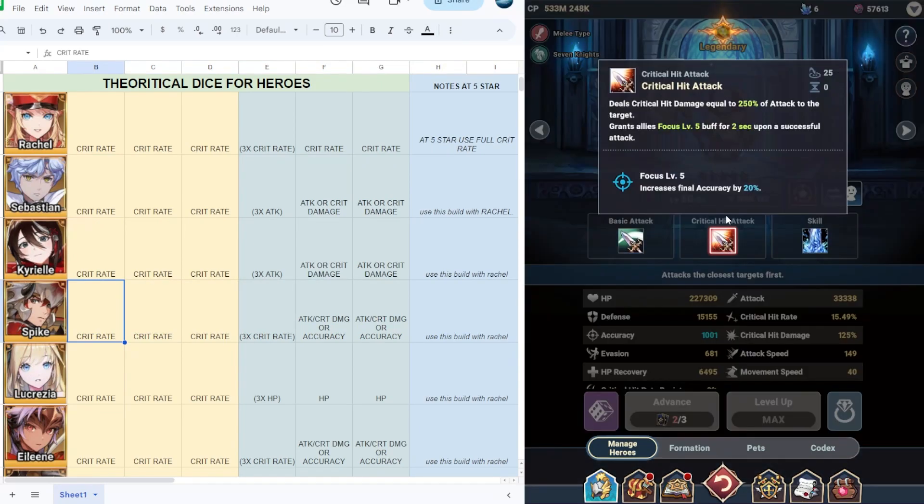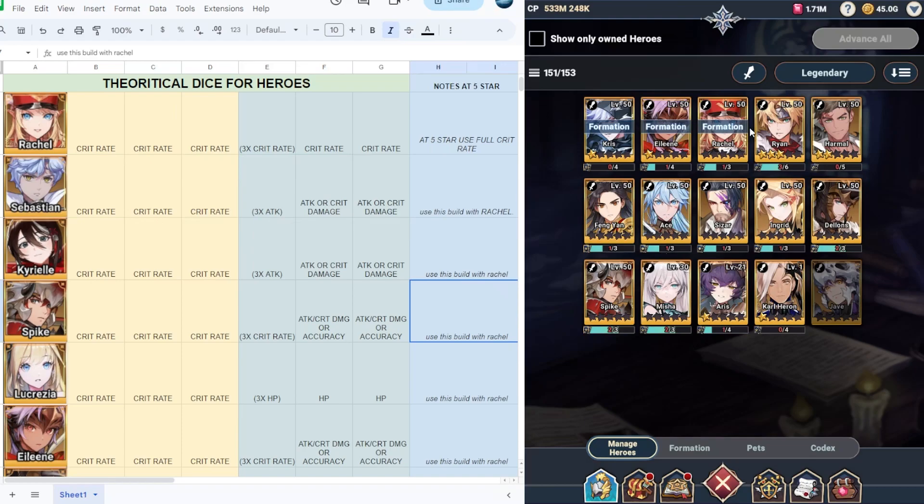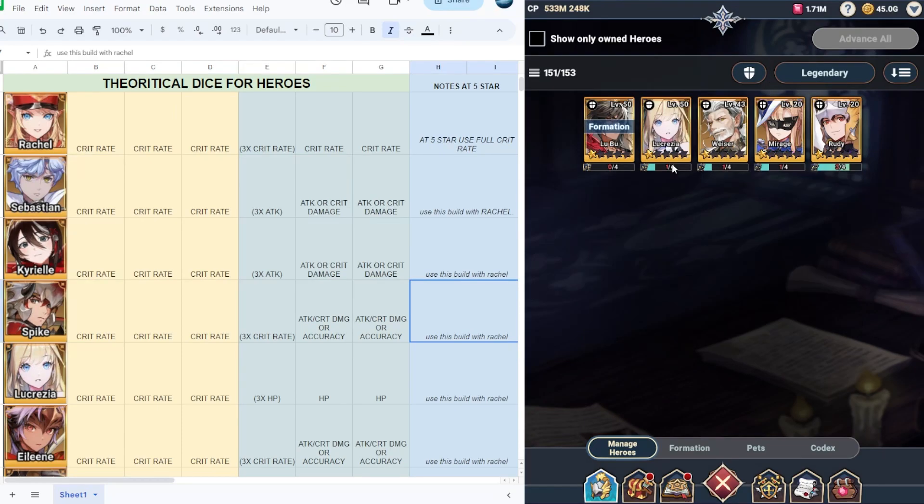Next is Spike. Spike provides accuracy plus 20% upon a successful crit hit attack, and also has a frostbite effect with a five-second duration. I would suggest putting Spike with crit rate at level 1 to 45, and at level 50 crit rate is still viable. You can also put attack, crit damage, or accuracy in the next two slots if you have a five-star Spike. Use this build together with racial.